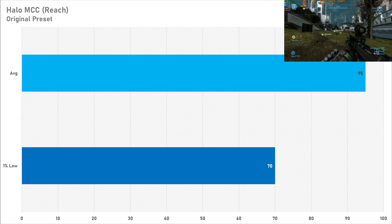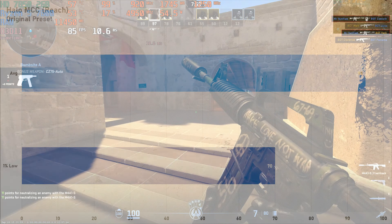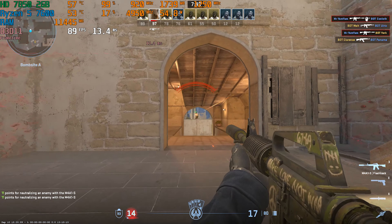Switching to Xbox titles, Halo Master Chief Collection with Halo Reach runs perfectly fine on this GPU. The original preset nets 95 FPS on average — just shy of 100 — and the 1% low is also looking pretty good at 70 FPS, so you're not going to be having any problems in this title.